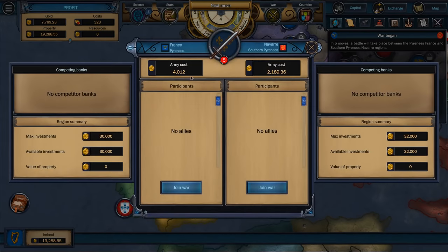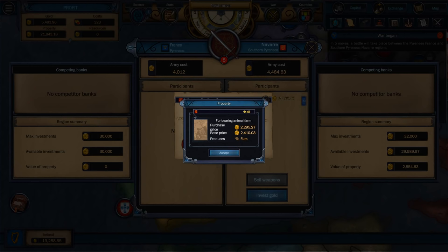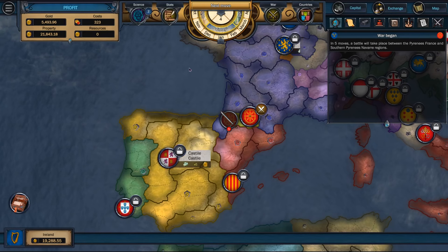So if we wanted to, we could actually get in on this. There are no other competitive banks, but if we were producing weapons, we could invest some gold into this place. We could sell them weapons to help them out. I would like to see France fall apart — so I can invest two grand. By doing that, they have offered me a cheap fur farm for two grand. Sure, I'll take your farm. We got five turns until this happens, so as long as they win, then I get that property. It's a good thing for me to be dealing with that.